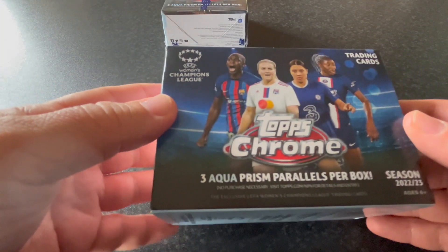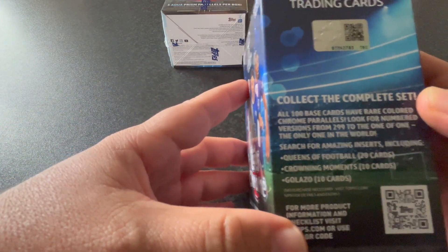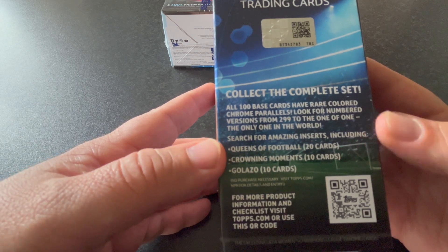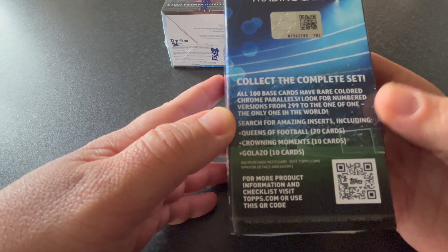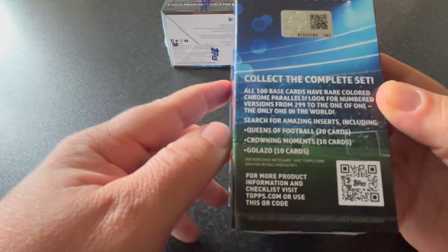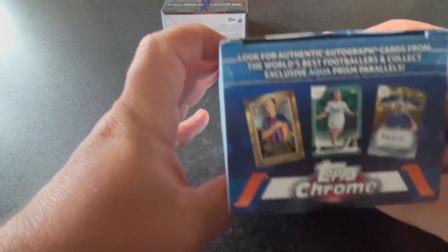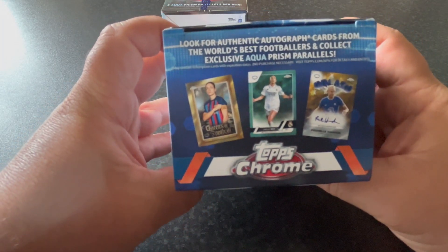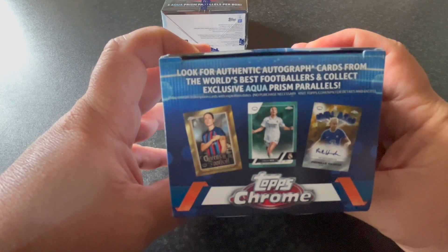So we're going to have three aqua prism parallels in each box — that is guaranteed. We've got a 100-card base collection and parallels from 299 down to 1-of-1. We've got different inserts: Queens of Football, Crowning Moments, and Golazo. Fierce is another insert but that's only in hobby boxes. There's also a chance of finding an authentic autograph, which is quite difficult to find in blaster boxes.